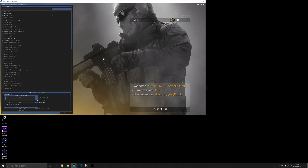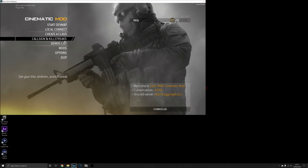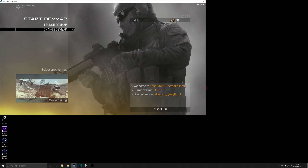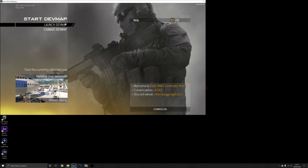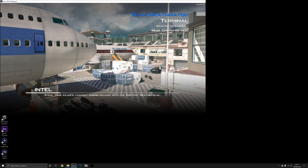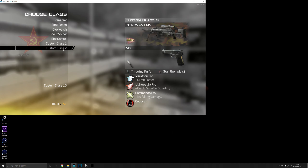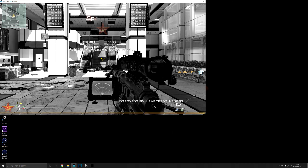Once Modern Warfare 2 is loaded, disable ReShade. I already have mine set up to load my mod, so since you probably won't have that set up, go to Mods and click on the cinematic mod — or whatever mod you're going to use — and hit Launch. Once the mod is loaded, start Dev Map, then select the map that you want to use. We're going to use Terminal, and then just launch the dev map.